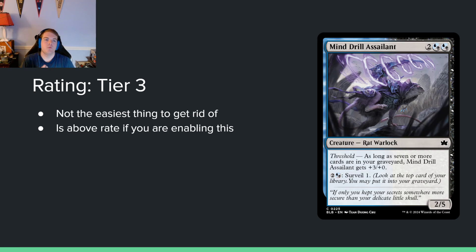Mind Drill Assailant — one two and two blue-black hybrids for a 2/5. At threshold — seven or more cards in your graveyard — it gets +3/+0 and has a blue-black hybrid ability to surveil one. Originally I was lower on this because it's a four-mana 2/5, but I think threshold is going to be pretty doable in blue-black. There are a lot of black cards that mill two, surveil two, and on turn four this doesn't have to be a 5/5 — it becomes a threat in a couple of turns. I think threshold is doable and this card will be playable.